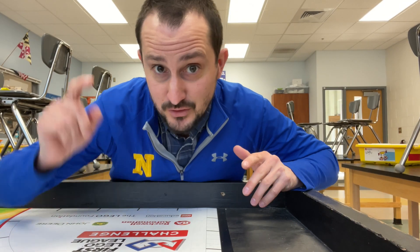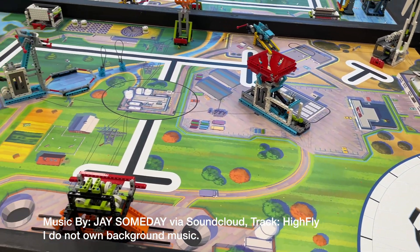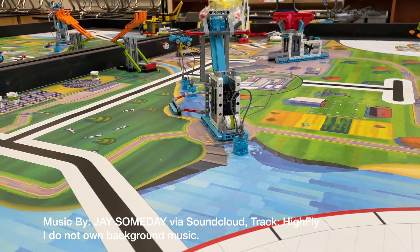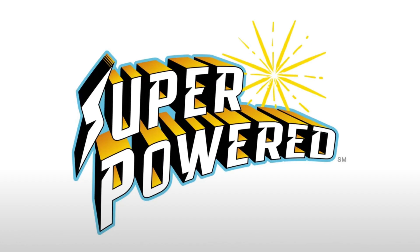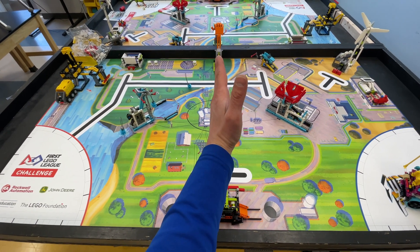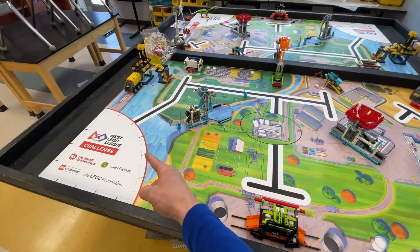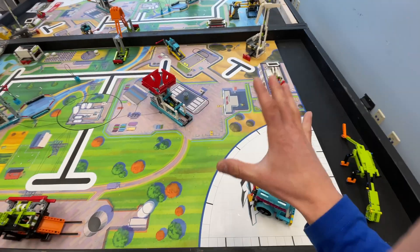Let's talk about some more missions on the first landing field. In general, I would split the field in half. When we send our robot out of the launch area, I'd split the field in half because we have a nice halfway point here. We've got a red launch area, a blue launch area, and what I showed you last time was from the blue launch area. So I'm going to stick to the blue launch area today.